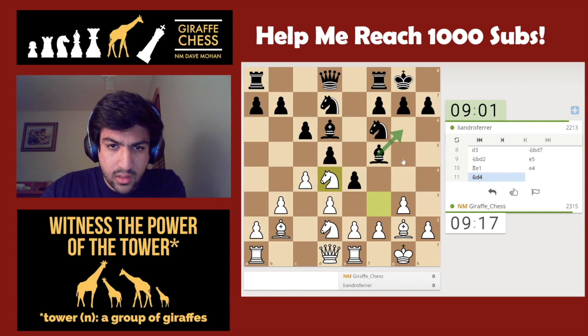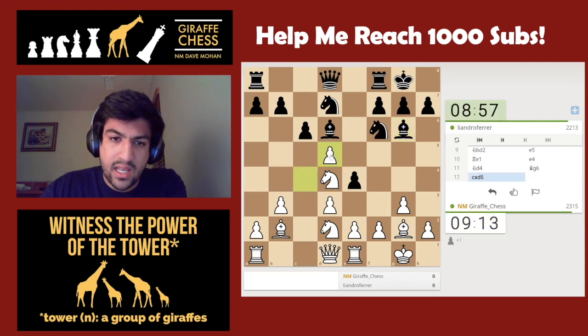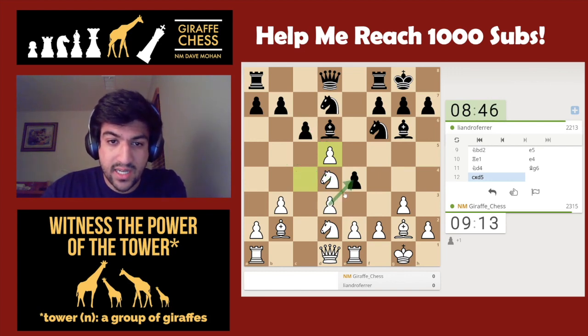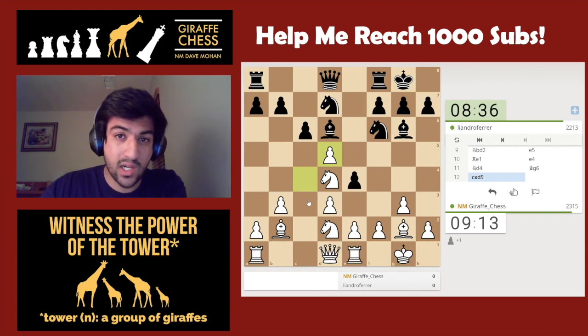Now I'm expecting bishop to g6, after which maybe I want to take this guy. What if I just take? I'm saying okay, you can take if you want — it's not that big of a problem for me. If you take back, I get the b5 square for my knight, which is good, and I also get to take here and go knight to c4. Some good options here — I'm pleased with the position, I think we have a little more than equality.